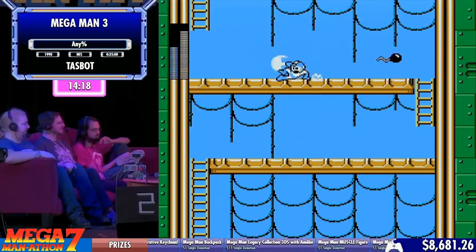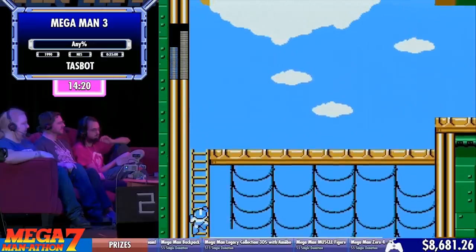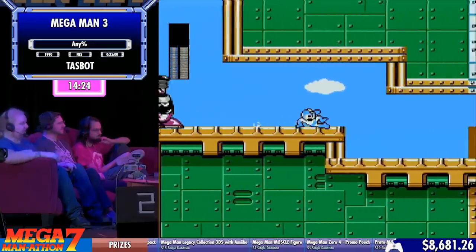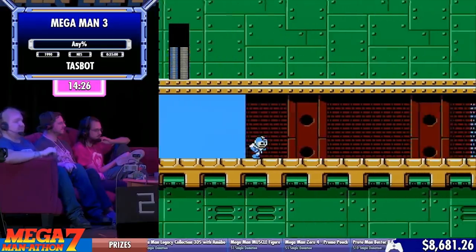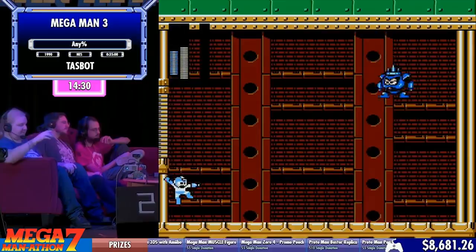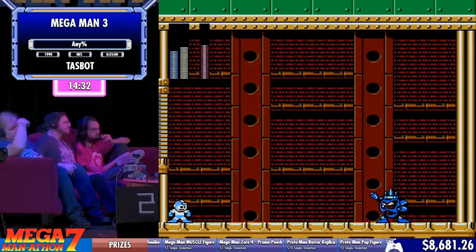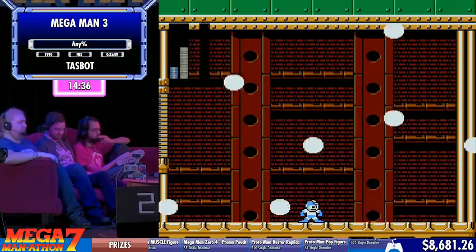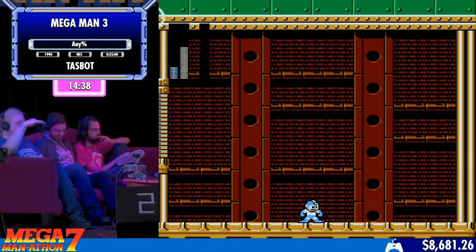That last little room where he was jumping over those tiny little blocks, shooting those search snakes on the fish — that room is notoriously difficult. Because you don't only have these little fish that are jumping at you as you're jumping across these tiny blocks, you are also having to deal with these dragonflies jumping down.